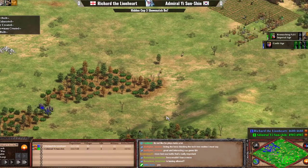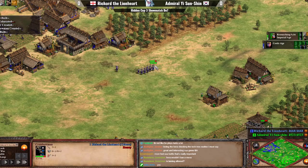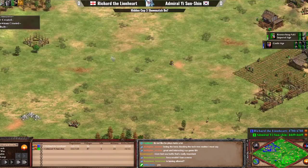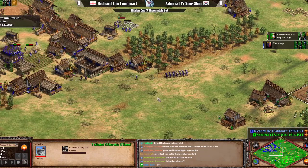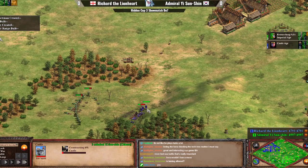Richard did take some beating — had some idle time on lumberjacks — but basically, aside from that, there was no major harm done. Richard wants to loop around and get some villager picks on the left side. The middle seems to be a stalemate, even though Richard has the numbers. This is perfectly fine for Admiral Yi, because he's going to have Arbalests very soon, probably accompanied by a forward castle.